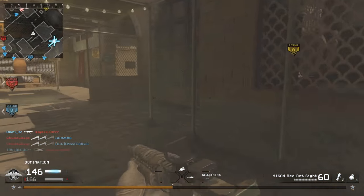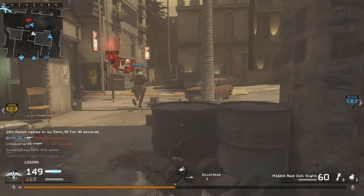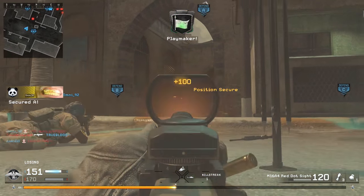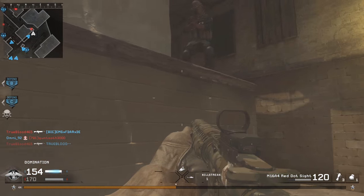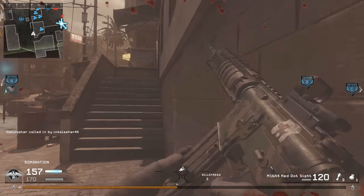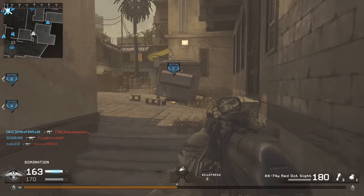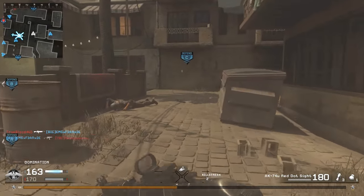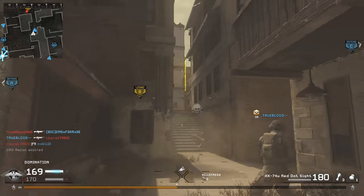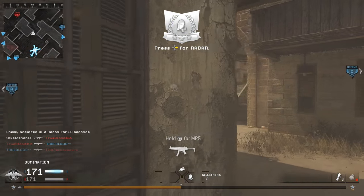As far as class setup goes, the attachment I like to use is a red dot sight — it makes you that much more accurate, and I personally hate the M16's iron sights. I very strongly recommend using Stopping Power over Juggernaut, because it drops the time-to-kill so much and ensures a two-bullet kill up to 45 meters even against enemies running Stopping Power. For the other two perks, I like Dead Silence and either Bandolier — though you probably don't need Bandolier with the M16 — or Triple Frag if you want to be a pain. Overall this weapon is absolutely amazing, probably the best gun in the game.